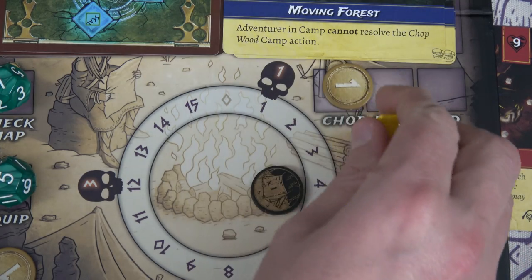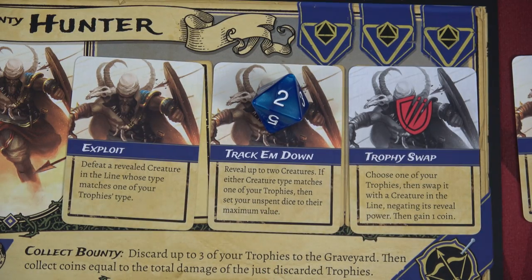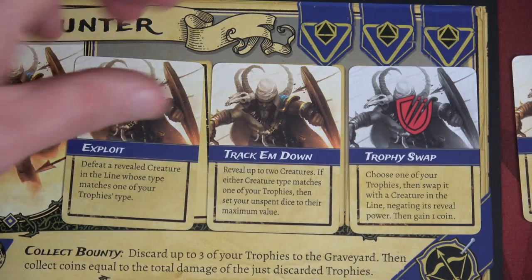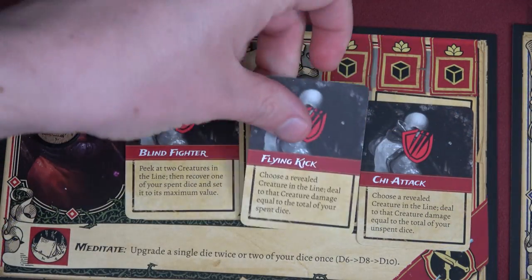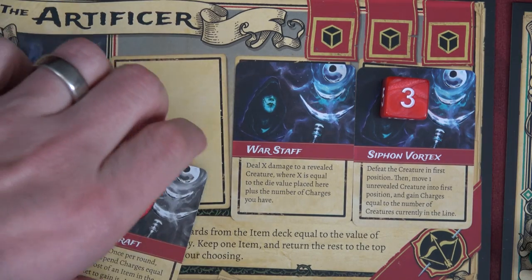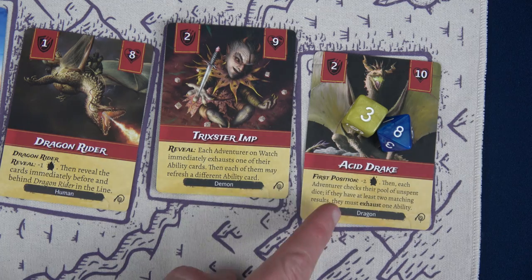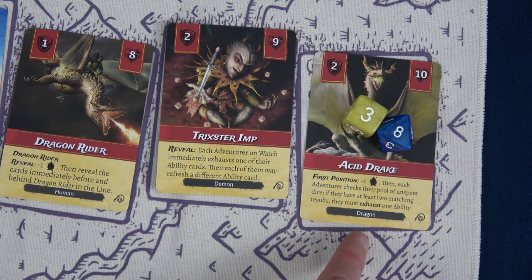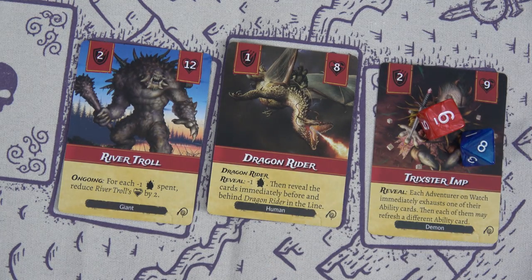The Trickster Imp triggers: each adventurer on watch exhausts one ability, then may refresh a different one. The Bounty Hunter exhausts Trophy Swap and refreshes to ready it. The Monk flips Flying Kick and brings back Blind Fighter. The Artificer flips Quick Craft and exhausts War Staff. Then the Bounty Hunter and Monk work together to take out the Acid Drake using direct attacks, and the Bounty Hunter uses Trophy Swap to swap the golem trophy for the dragon — now we have a dragon trophy.